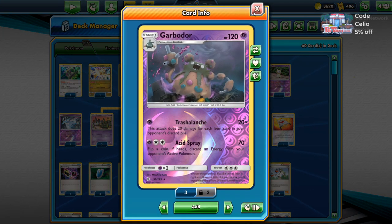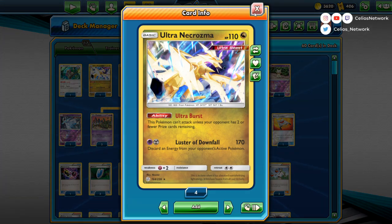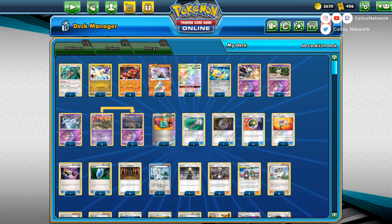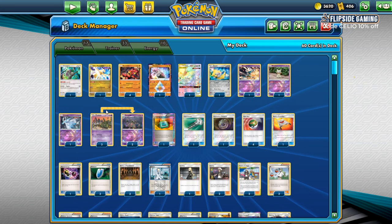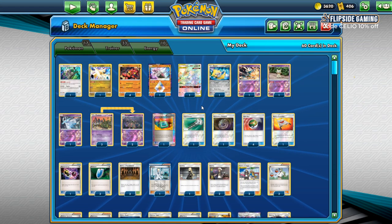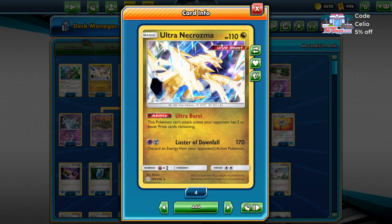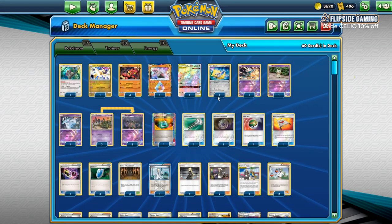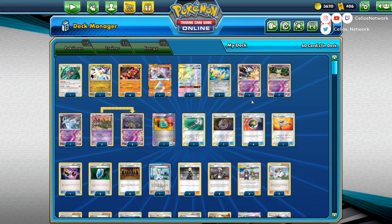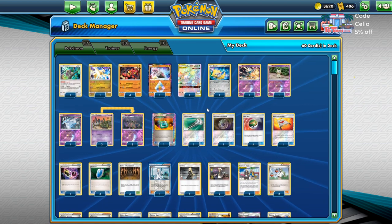Luster of Downfall for 170 with discarded energy isn't bad, especially if there's already an ability lock via Silent Lab or Garbotoxin — we can use Ultra Necrozma and use that lock to our advantage. If they don't have one, we can wait until they're at two or fewer prizes. So maybe after Nihilego when they're at two, they knock it out, we go in with Ultra Necrozma at one prize and win — or do 170, discard their energy, and they can't attack next turn. It's a cute option. I'm not sure if it's great yet, but these base lists give you something to work with.